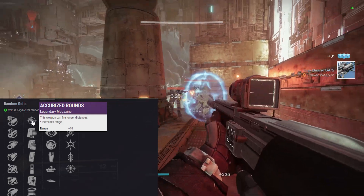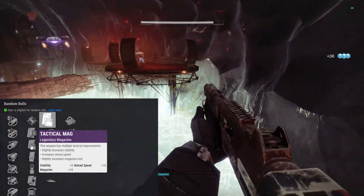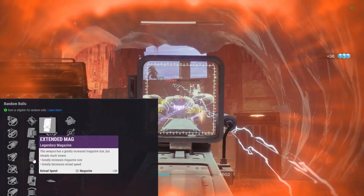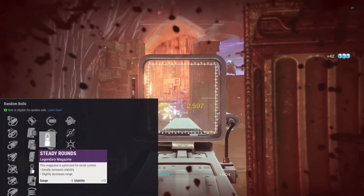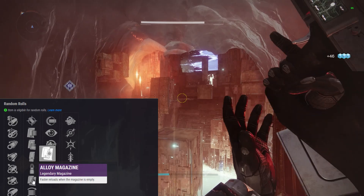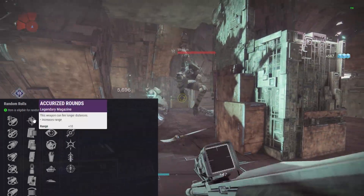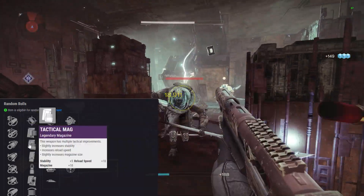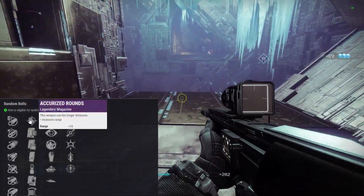Magazine perks: Accurize Rounds gives a Range bonus — nice for PvP. Appended Magazine gives a mag size bonus. Tactical Mag — the one I typically go with on a Scout Rifle — gives Stability, mag size, and Reload Speed bonus. Extended Mag gives mag size but you lose a lot of Reload Speed — not a fan of that on Scout Rifles. Steady Rounds gives a Stability bonus but a Range penalty — no-go. Alloy Magazine gives faster reloads when the mag is empty. Flared Magwell gives Reload and Stability bonus. I like Accurize for PvP, Tactical Mag for PvE. All-arounder: Corkscrew and Tactical Mag.